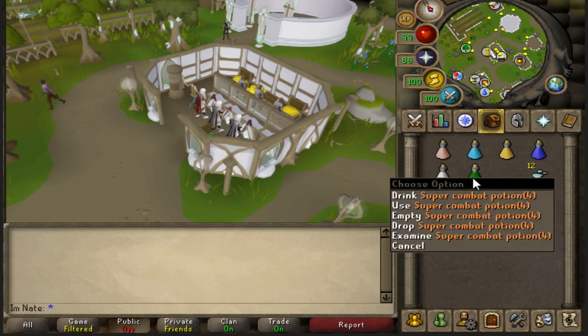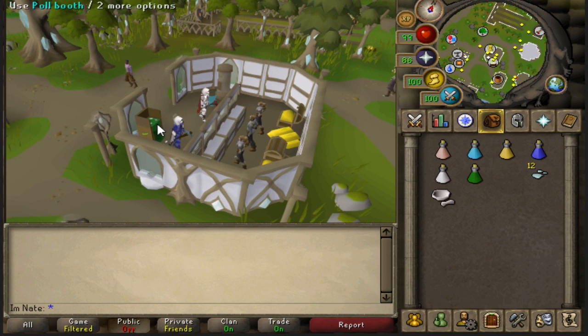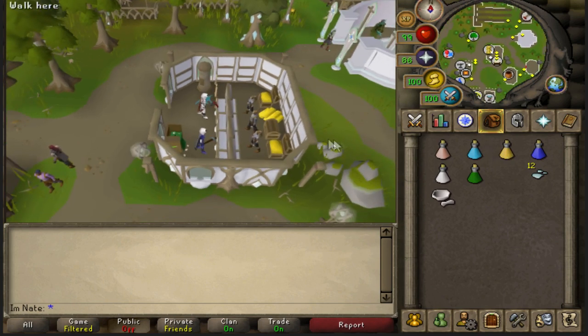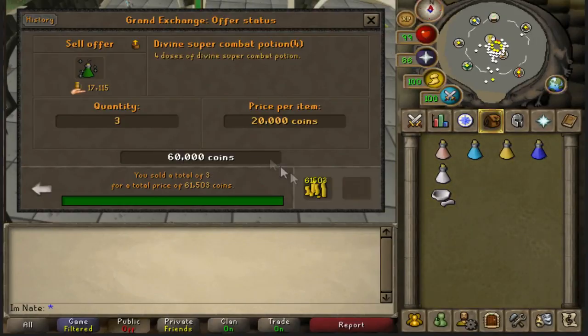This pretty much makes it so that your shards are always going to be worth something. Currently this is actually really good money. A Divine Super Combat Potion is 21K on the GE, while a regular Super Combat Potion was about 9K. So you're making about 12K by adding 4 dust to 1 Super Combat, which means every single one of your shards in this elven area is worth almost 30K. So keep that in mind. I'll go ahead and make these - 12 dust gives 3 Divine Super Combat Potion 4s.